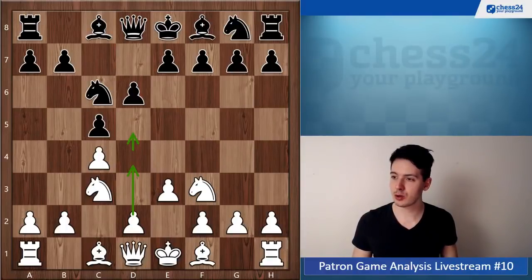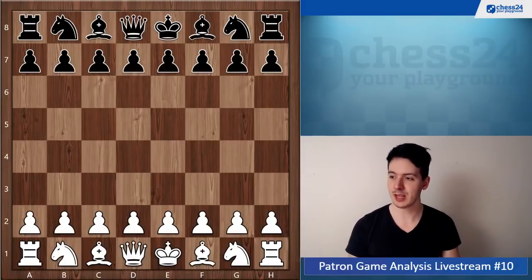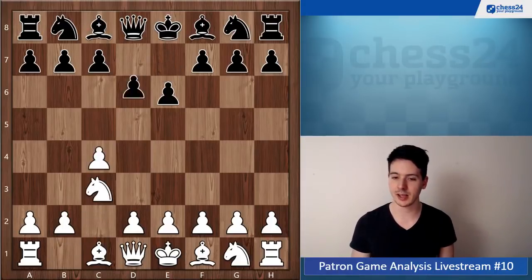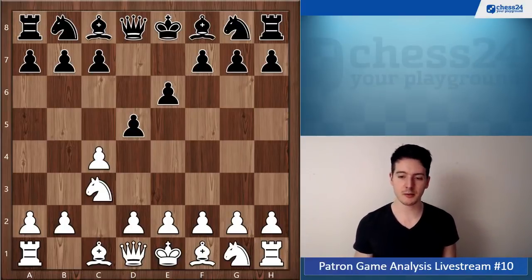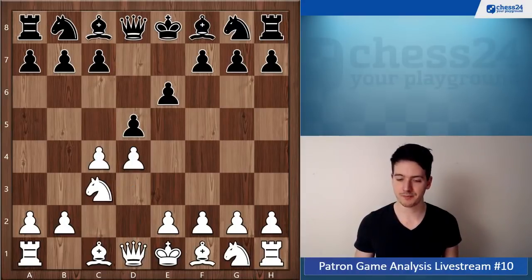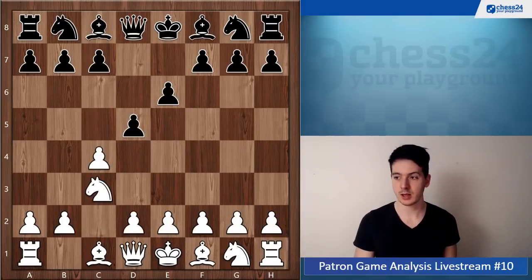All right, let's go to the third game. We have it by Mario Jovara. Mario, you were playing with the white pieces and you played the English. Here you go g3, which is possible but I don't think it's good. You should go d4 here — this more or less has to be played. And you transpose of course into a variation which is highly theoretical, which can also arise after 1.d4.